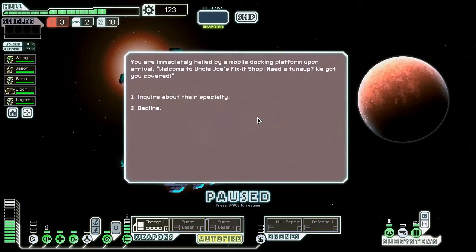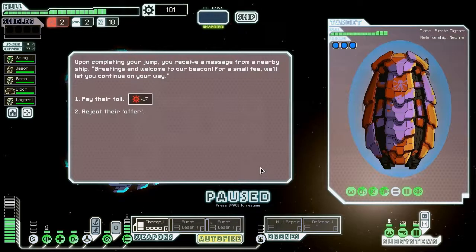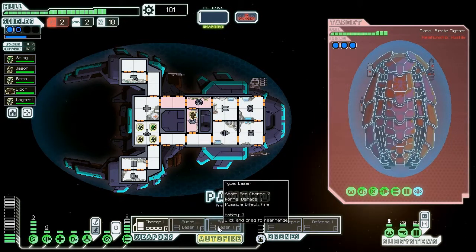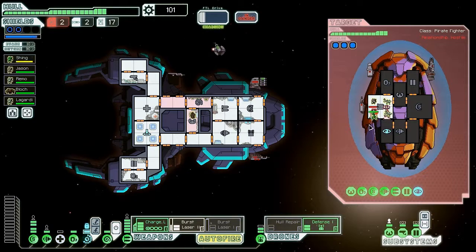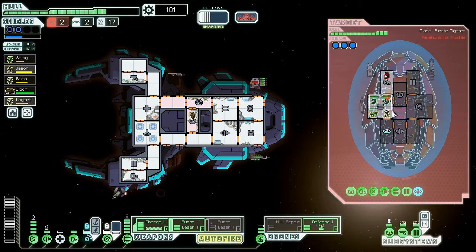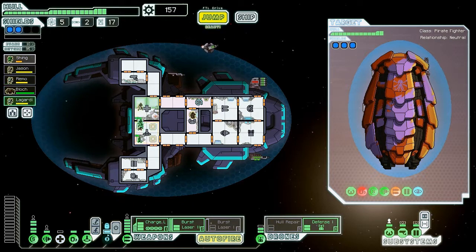Let's gracefully accept their offer and they give us four fuel — that's awesome. I feel bad about not giving fuel to those other guys, but we probably would have been in this bad situation earlier anyway. We can inquire about a specialty — upgrade reactor for cheap, yeah I'll take it. Here's a store, so I'm gonna jump here to get some more scrap before we get to the store. Not paying any toll — they don't have a medbay, which is nice. They do have a missile, so I'm gonna go ahead and fire up the defense drone.